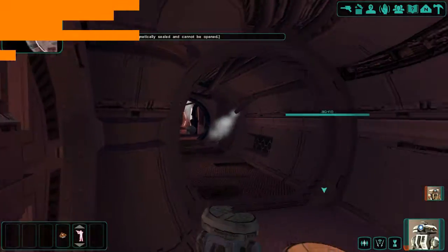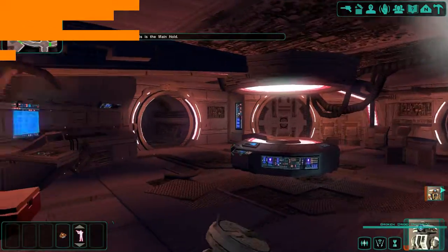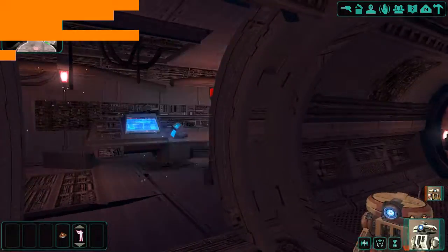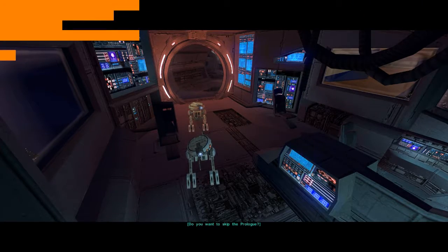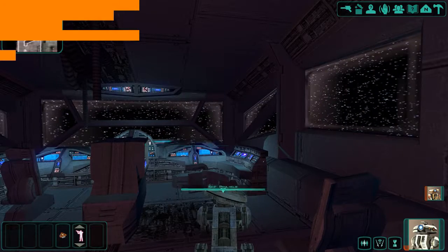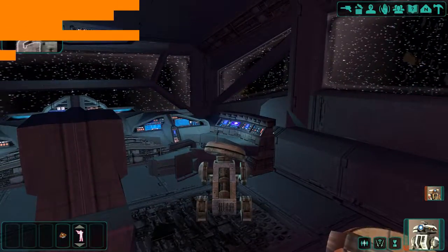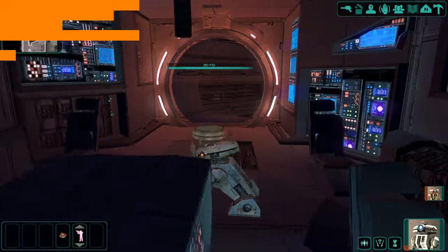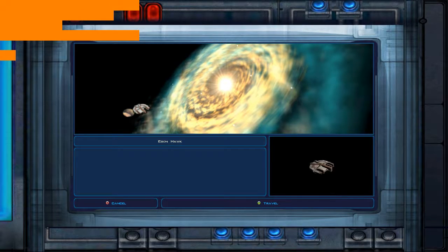This blast door is magnetically sealed and cannot be opened. This is the cockpit. Do you want to skip the prologue? You can now plot a course to the Paragus Mining Station.